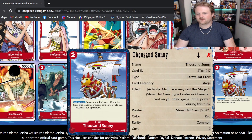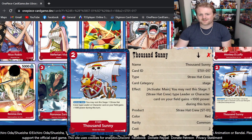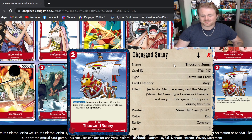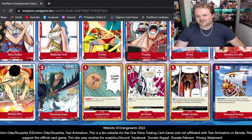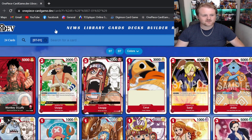For our stage card, we do have the Thousand Sunny. You may rest the stage to give one card on your field plus 1,000 power. That's honestly not that good — I don't think stage cards are going to see too much play, because none of the stage cards we've seen so far are particularly strong. Maybe in the future we'll get really strong ones, but for now the Thousand Sunny is just okay.